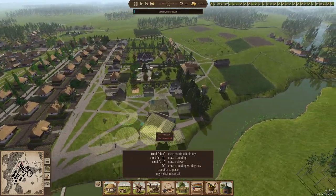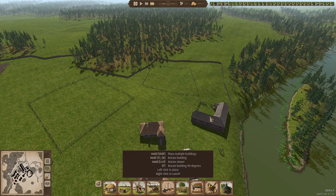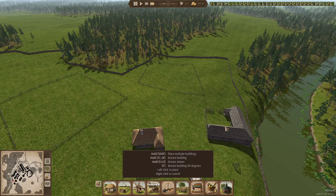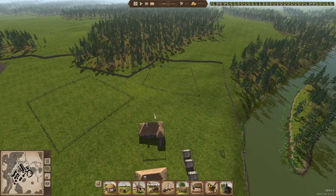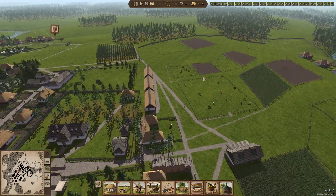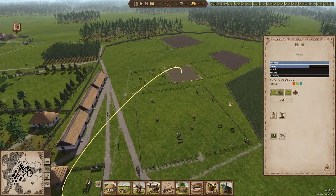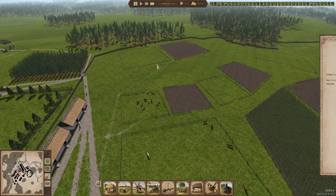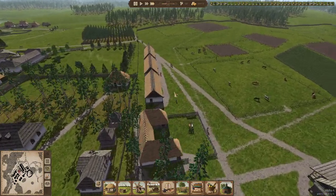What we will do is put in a stable because eventually we're going to want horses. I don't know how many horses we're going to want so I might just put two stables in. This is our hemp field — I think we have two. We will have another hemp field as well — actually no.